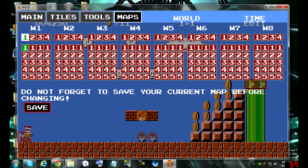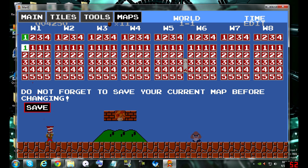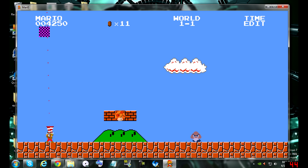Now if you were to first start off you wouldn't have world one, so we're going to do that next. Go to main menu, click maps, and then you have W1 level one. Under that you click one — just hit save, then press escape. As you can see I've already been editing with some clouds, a little hill in the background, a mushroom, and a Goomba.